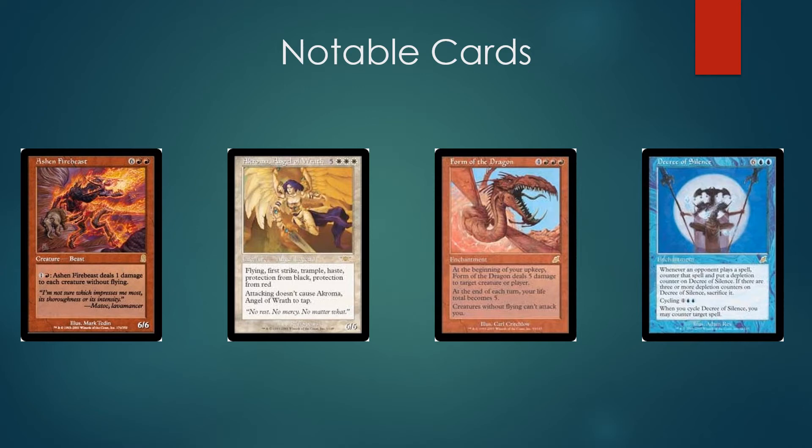So time to buy all the foil Ashen Firebeasts you can find — this card's going to go up like crazy. That's my financial advice: buy low, buy high, buy every copy you can find. I already have a ton of Ashen Firebeasts, so I'm basically the greatest red mage of all time.